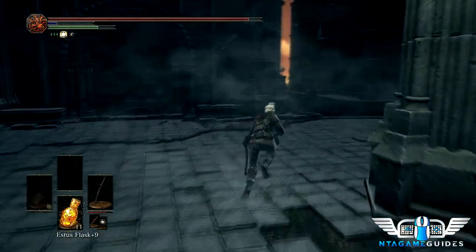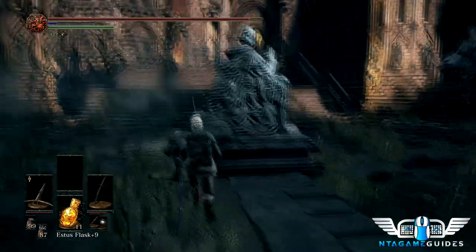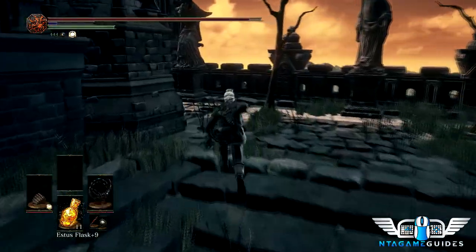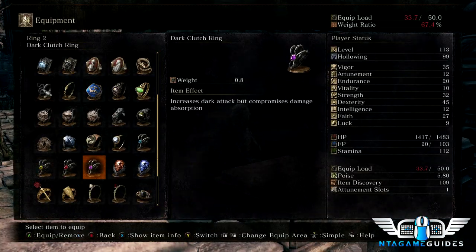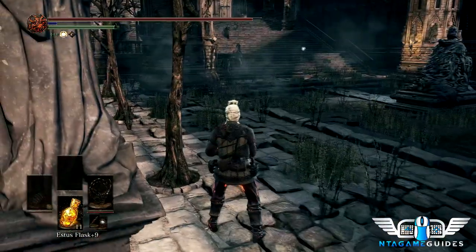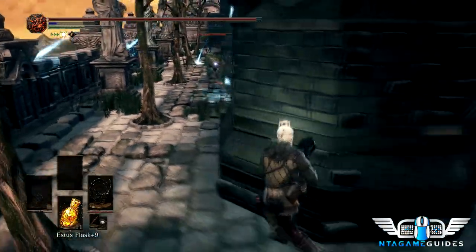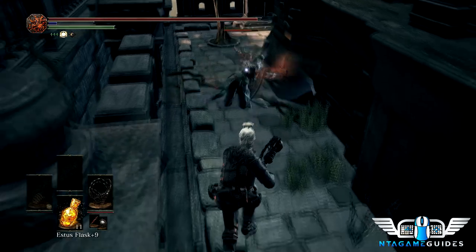Here is my least favorite part of the entire area — three NPCs, all with different abilities: one's a mage, one's a dex character, one's a strength character. Ideally you want to take out at least one quickly by sniping and then running behind cover. They don't always cooperate though, and this did not go well for me. Make sure you have the fire clutch ring because we're going to use the whip. Ideally you take out at least one from behind cover, but they just didn't come this time.